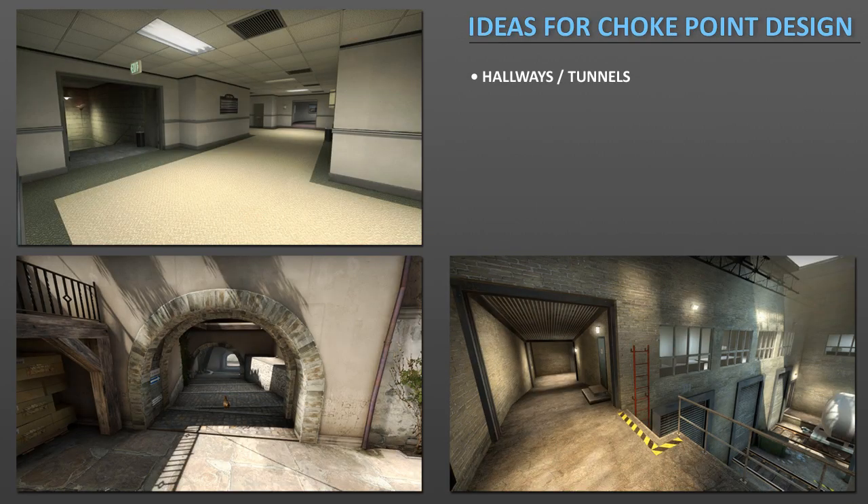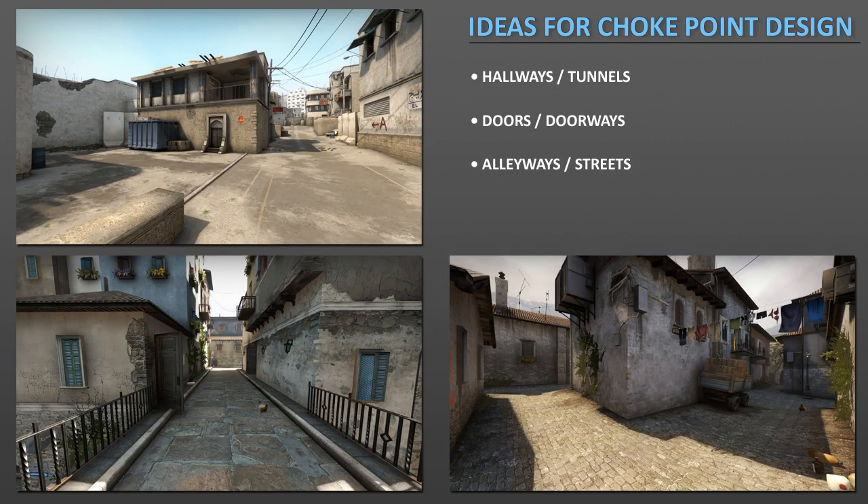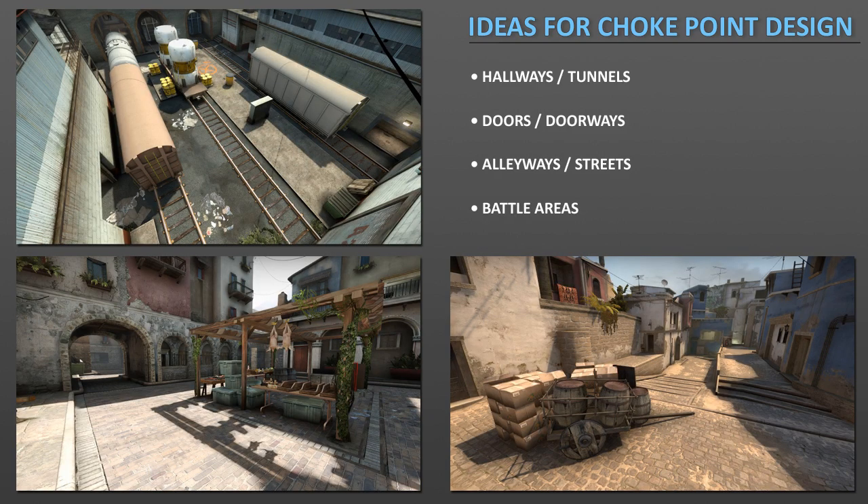To finish up, here are some ideas for choke point design. You can use hallways or tunnels like in Office, Italy, or Train. You can use doors or doorways — most Counter-Strike maps have these as a choke point. You can use alleyways or streets like in Dust2, Italy, or Inferno. And one favorite option is to design battle areas, found at Site A in Train, the market area in Italy, and Middle Street in Mirage. I hope you enjoyed this video — thank you for watching.